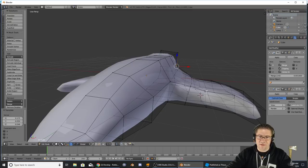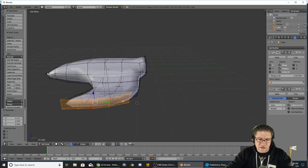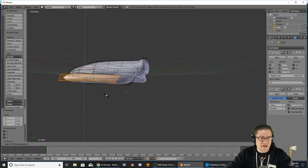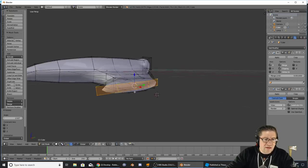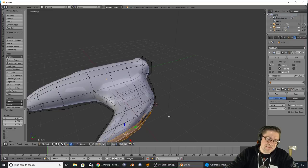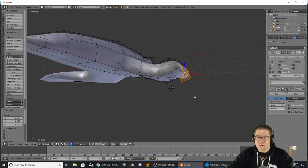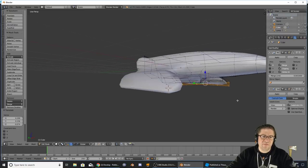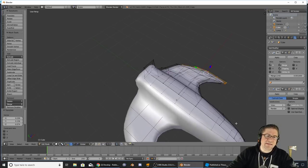Then we'll make the cockpit up here. I want these to be thinner as we get out towards the end of the wing, so let's scale on the Z axis just like that. I'm going to rotate them just a little bit, then extrude them again, grab on the Y axis — oh, that looks nice, that looks cool! Grab that out just a little bit. So that's now the shape of our ship. I like it — looks amazing.